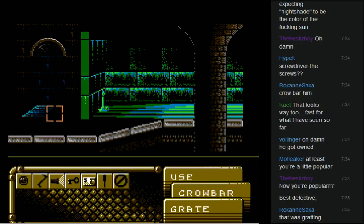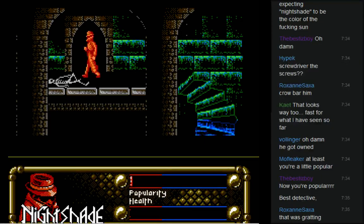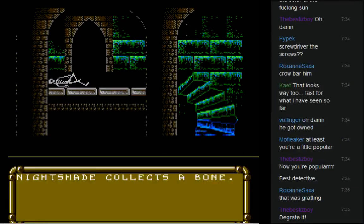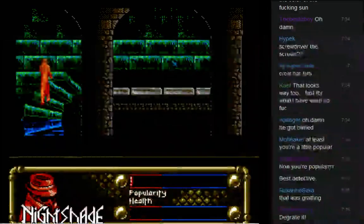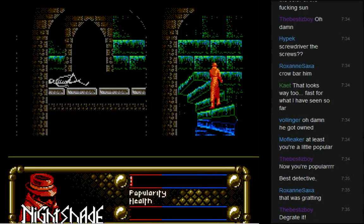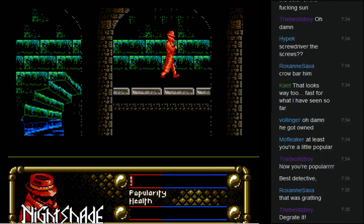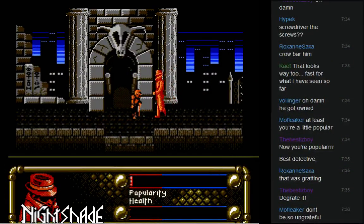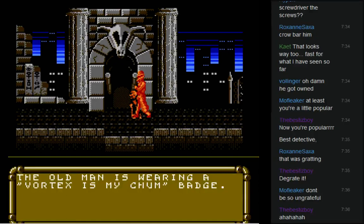Use the crowbar on the grate — good thing I have my trusty flashlight with me, unlike this poor sod here. Examine the bones — Nightshade collects a bone from the poor fella. Degrade the grate. Anyone see something fishy about this? I walk down these stairs and I'm going upstairs — I'm not going to question it. I don't trust you, old man — are you friend or foe?